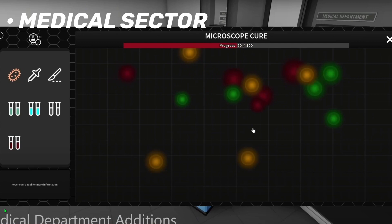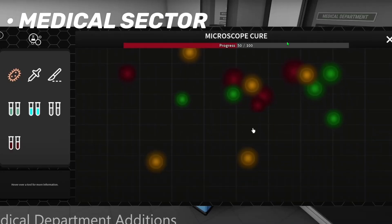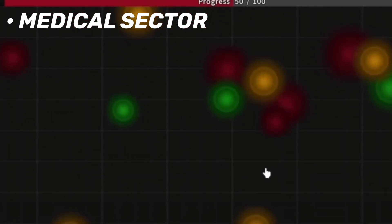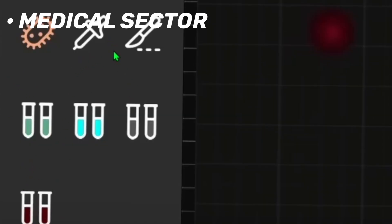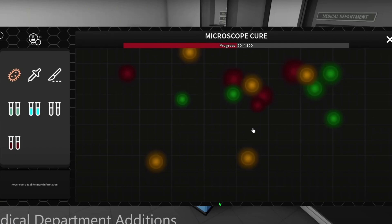Once you're in the Medical Department it says 'Additions,' and we can see here it says 'Microscope Cure.' I guess this is one of the things you can use as a roleplay item in the Medical Sector, and you could get XP for doing these little minigames. It shows progress at 50 out of 100 — I guess you have to click certain ones. Over here we have different icons for maybe other games too. So there's going to be a lot of stuff added, and this is one of the roleplay aspects for the Medical Department.